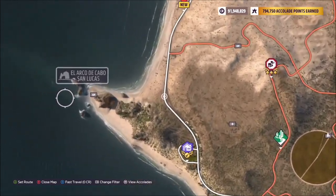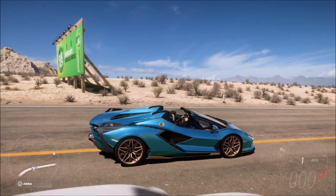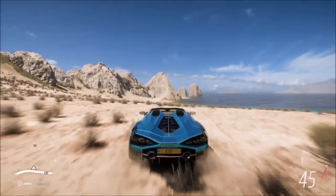The location of El Arco de Cabo San Lucas is on the far left-hand side of the map, just below the Dunas Blancas region. There is also an XP board there to help you along the way.